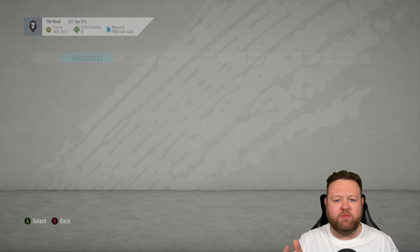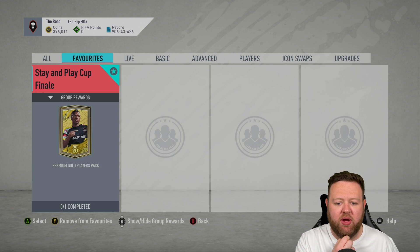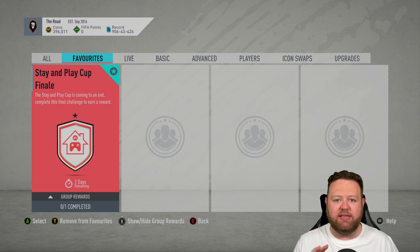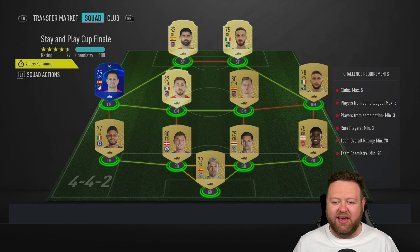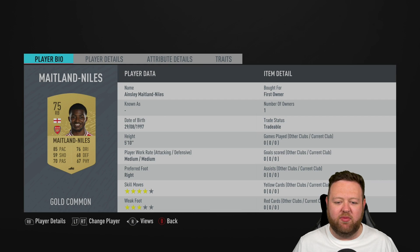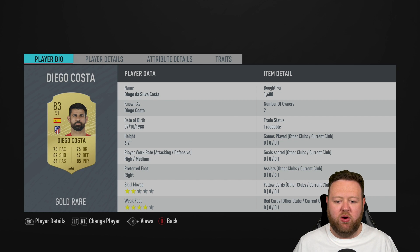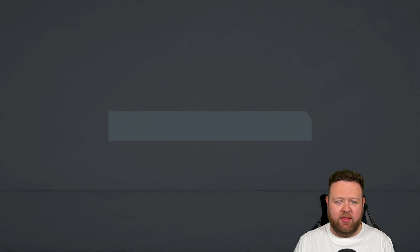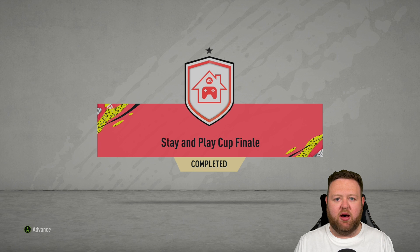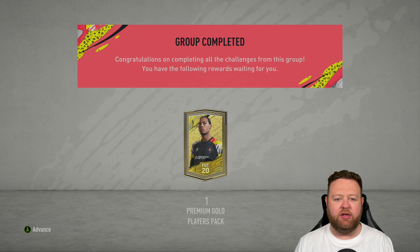My club is super bare-bones — I got rid of a lot of stuff trying to buy those Fut Birthday players last week. So to actually get these SBCs done, I had to go out on the market and buy players. It just wasn't super simple, so it's not the cheapest SBC run I've ever done. I tried to do them with first-owner players, but sometimes I did spend the odd 1,200 coins on a player.